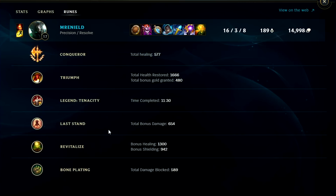Triumph healed us for 1666 and 480 bonus gold. Finish tenacity at the 11 minute mark. Last Stand: 654 damage. Revitalize: 1300 healing with 942 bonus shielding — this rune did more than any other rune I took. Revitalize is super pivotal on Mordekaiser — synergizes with your W, your Doran's Shield, Riftmaker, and your Conqueror heals. Super good rune. Bone Plating only blocked 589 — it's alright.